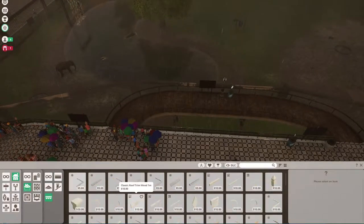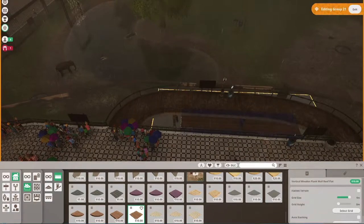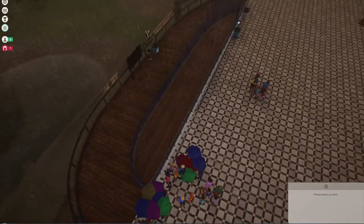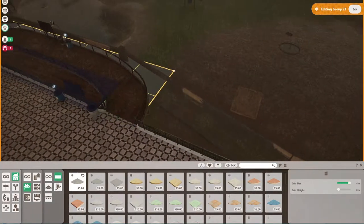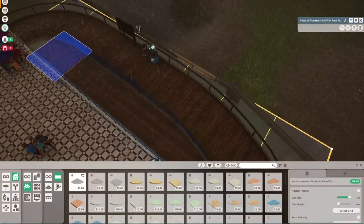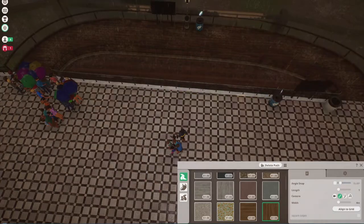I think it's okay. I did put in an animal talk station there, so whenever the educator comes by they can give a little talk there. Then I just added a little ceiling to fill up that awkward space between the main path and that little elevated gallery path.